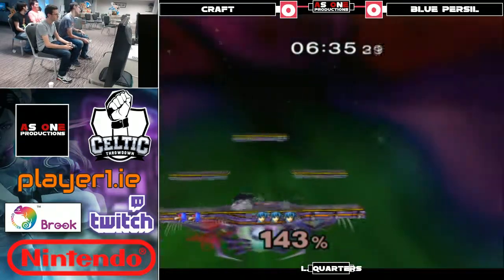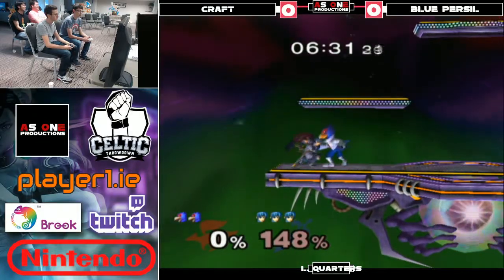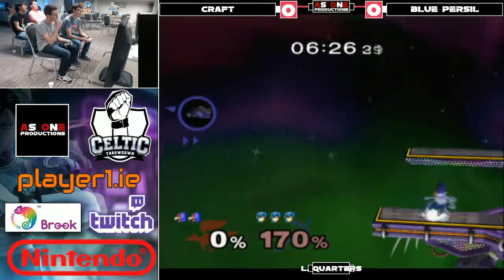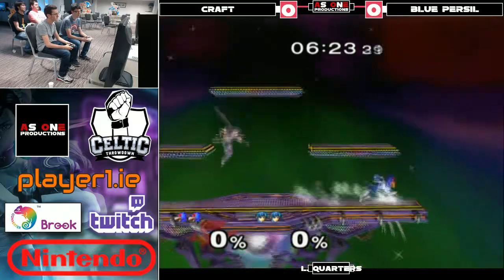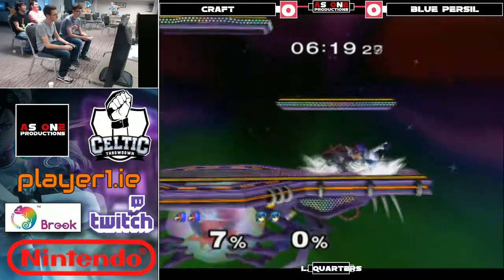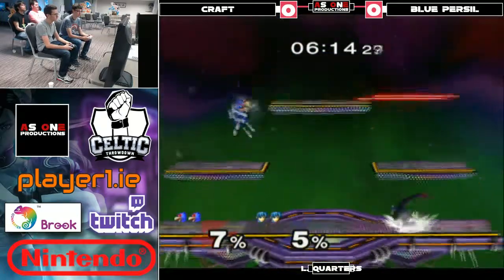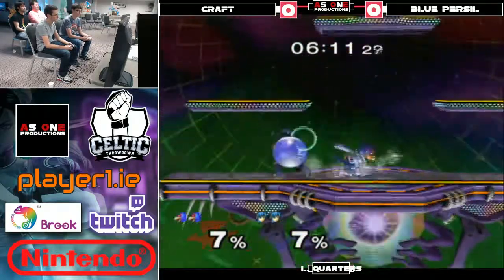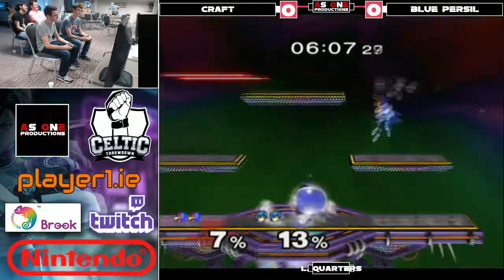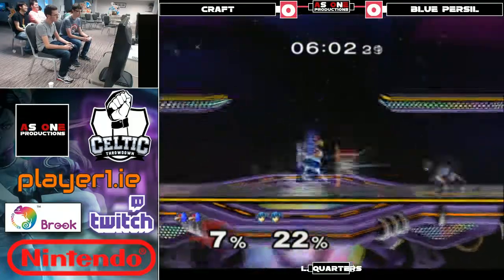Johnny's having a rough time edge guarding though. It seems like a lot of people only get a clean tempo. Although Falcon gets these big combos, the gimp game from Marth is so strong in this matchup. Craft as a player is generally pretty risky — he tends to sometimes do kind of silly stuff. Okay, very laser heavy right now. He's trying to see how BP reacts to these lasers.